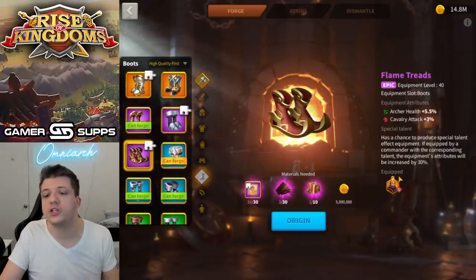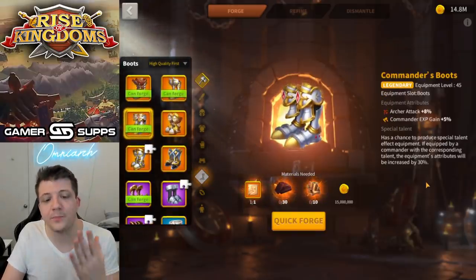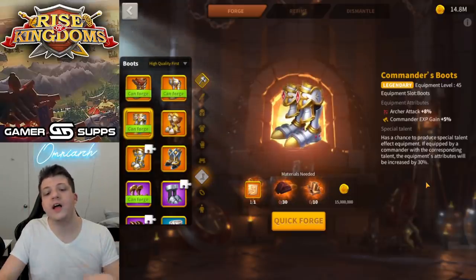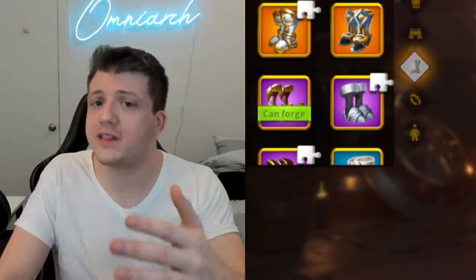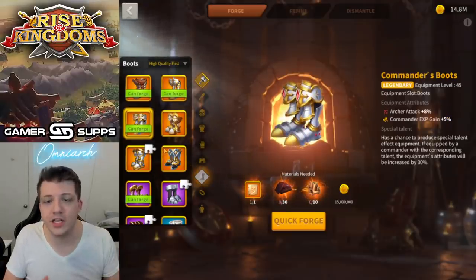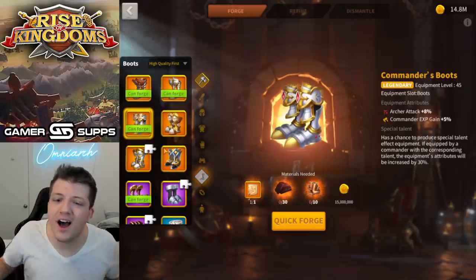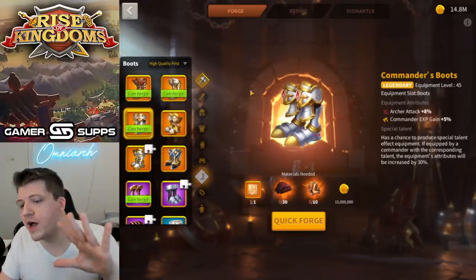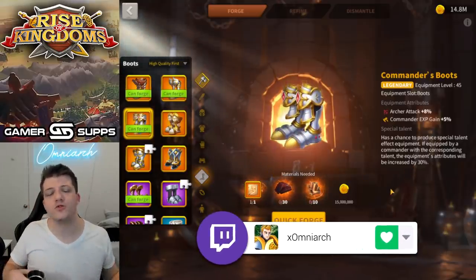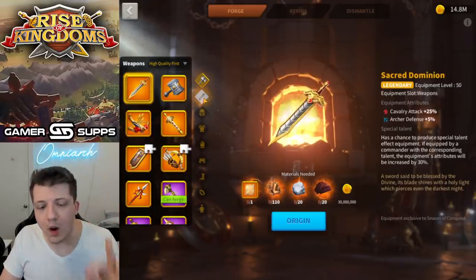Get the talent on Flame Treads and you are good to go. Don't even look at Commander's Boots, don't even consider them as an option. And to make it worse, they added commander experience gain — really, Lilith, you thought that was gonna spice up the offer? On a legendary piece? Total trash. Archer players, just don't. Stick with your Revival Set and the Flame Treads.